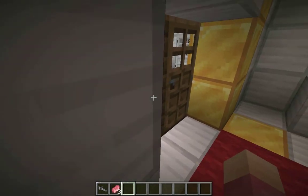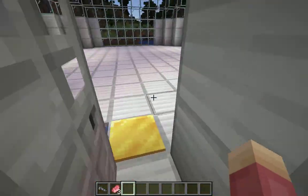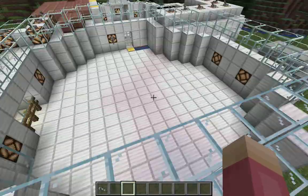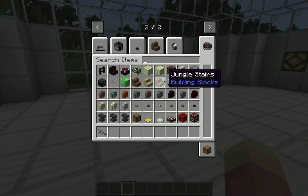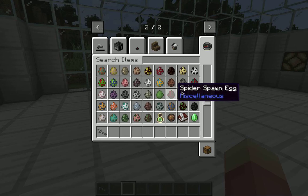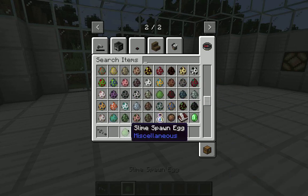Hey guys, welcome back to a video! Today we are in Bantidium's lab testing out Mr. Crawford's guns. We're going to test them and let's see what I can spawn — I guess eyeballs will be okay.